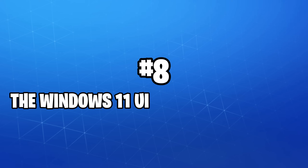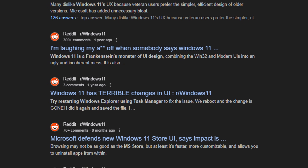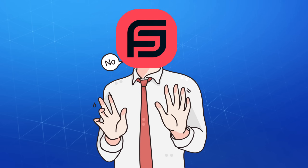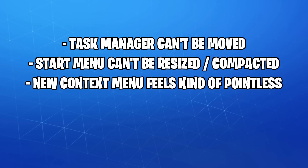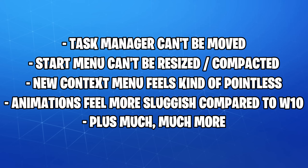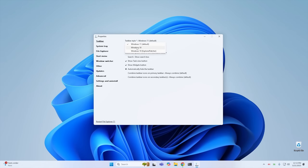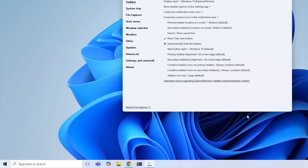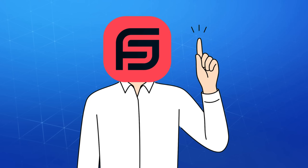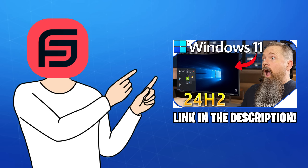Moving on to number 8: let's quickly talk about the Windows 11 UI. A lot of people, including myself, have complained about the general look and feel of Windows 11. For example, you still can't move the taskbar anywhere or resize the start menu like you could on Windows 10, the context menu still looks odd, and UI animations feel a tad slower. However, you can quickly fix these with a simple tool called Explorer Patcher, which is capable of transforming Windows 11 to look and feel exactly like Windows 10. It's more of a personal preference, so feel free to experiment — and if you'd rather follow a guide, CyberCPU Tech has a great in-depth video on this topic.